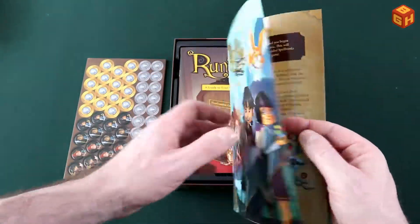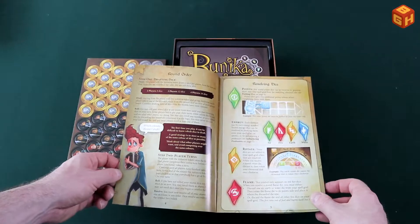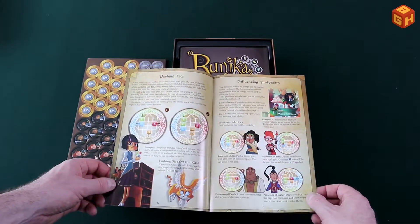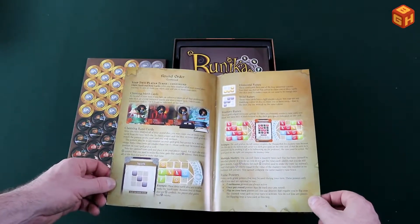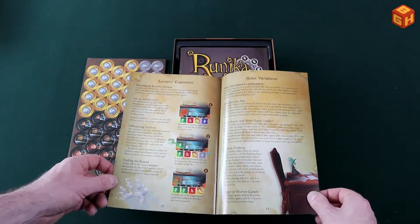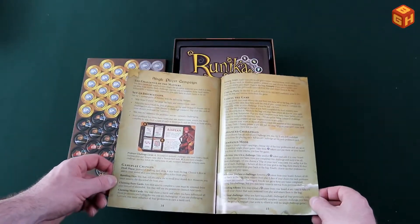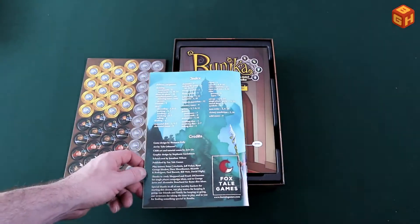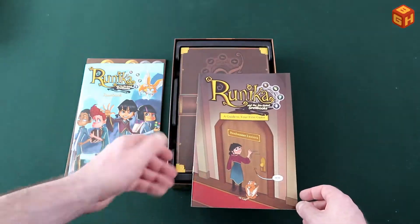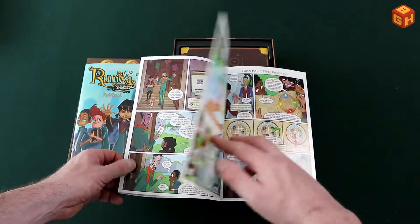This is the rulebook — it's not too big. It covers contents, setup, the round order, how to resolve dice, how you push dice, how you can influence your professors, runes, ending the game, a small expansion, rule variations, and even a single-player campaign. There's also an index on the back — very well done. There's also a quick-start guide in the form of a comic book, which is really nice.